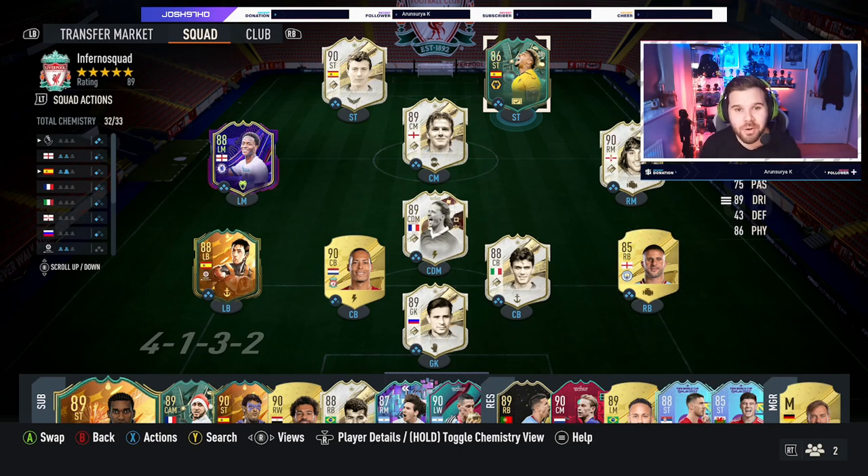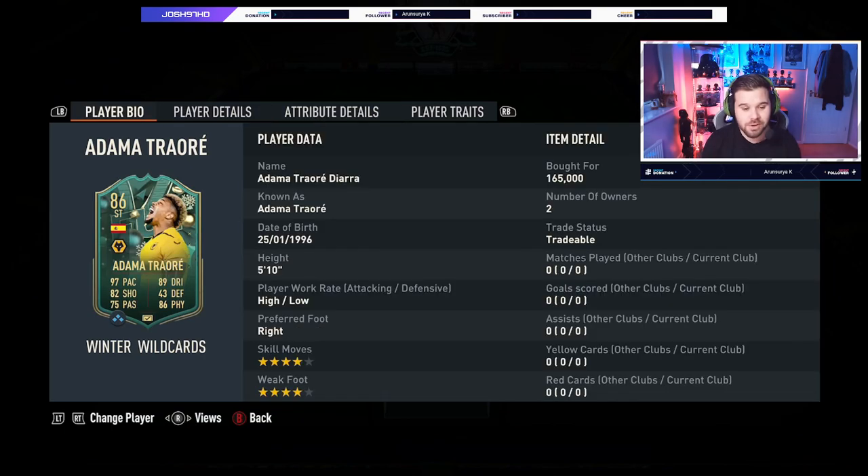Hello guys and welcome back to another player review on the channel. Today we've got our first special card that isn't an icon or a hero review in FIFA 23, and we've gone with the absolute sweat king, Winter Wild Cards Adama Traore, who looks pretty incredible with the upgrade. If you enjoy today's player review, smash the thumbs up button — it is greatly appreciated — and if you're new, please subscribe for more player reviews and FIFA related content.